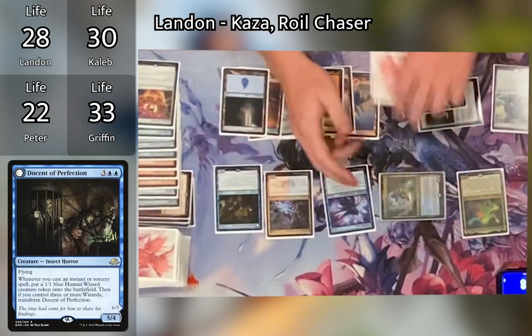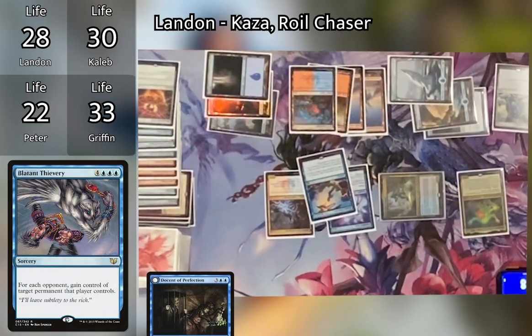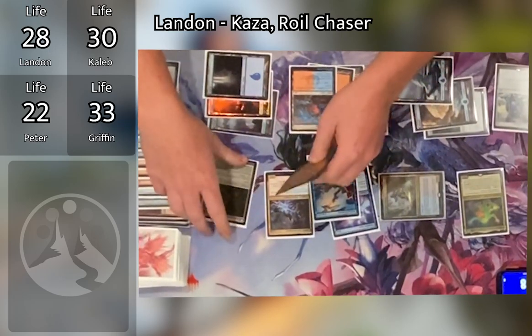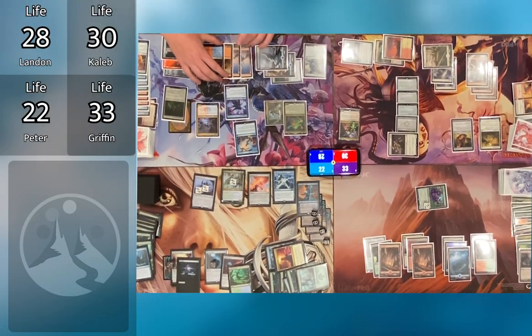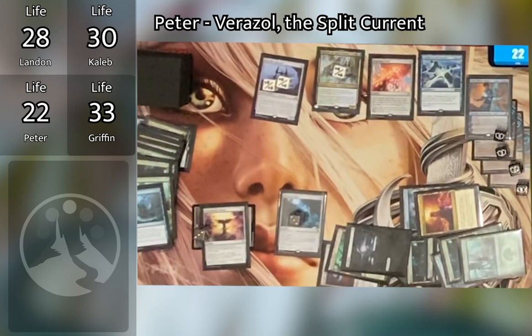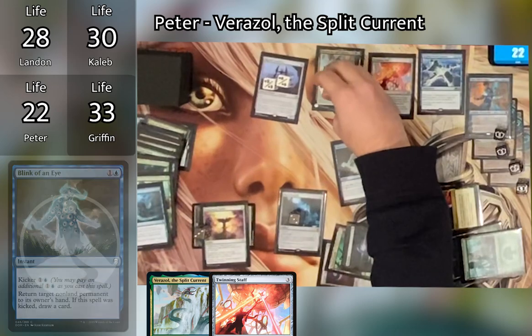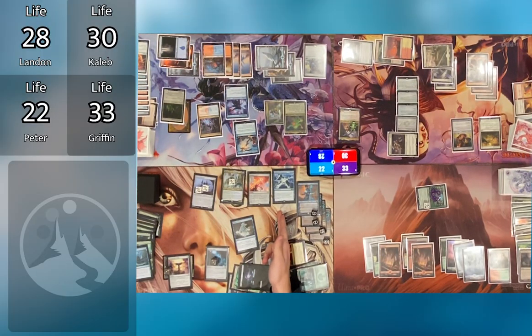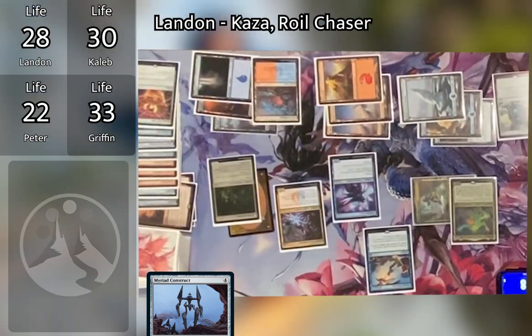Landon untaps Kaza to make his next spell cost four less, counts to eight mana, and casts Blaine Feverry — going to its final iteration, which creates a Wizard token and buffs all his Wizards with +2/+1 and haste. He targets Caleb's Leyline of Anticipation and an Island with Blatant Thievery effects. Peter responds with a kicked and copied Blink of an Eye, returning Leyline of Anticipation, the Myriad Construct, and Final Iteration — drawing three cards. Peter then casts Dual Caster Mage targeting Blaine Feverry. Caleb counters the Blink of an Eye copy targeting his Leyline of Anticipation with Counterspell. Final Iteration triggers again, creating another Wizard token.